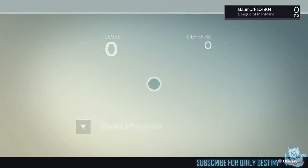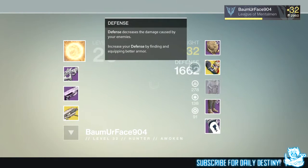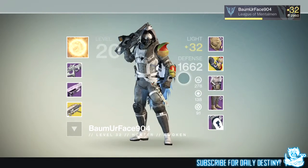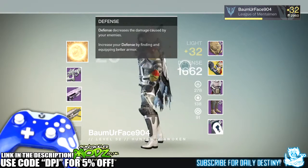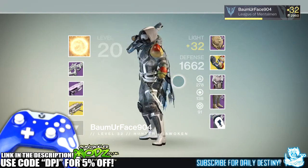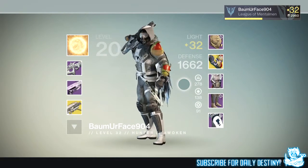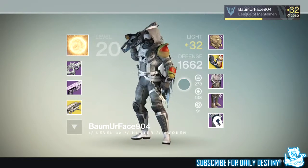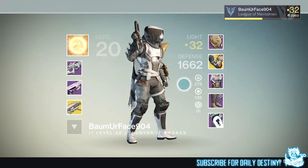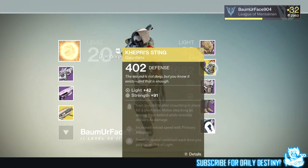What's going on guys, it's your boy DPJ here today with another Destiny video. Today I'm showcasing the new House of Wolves gauntlet exotics for the Hunter. My friend was great enough to let me record these — he got them from the Nightfall the first time he ran it yesterday and obtained the Keeper's Sting. Don't quote me on the pronunciation; I could be wrong. Either way, these are the new exotic gauntlets that come with the House of Wolves for the Hunter.